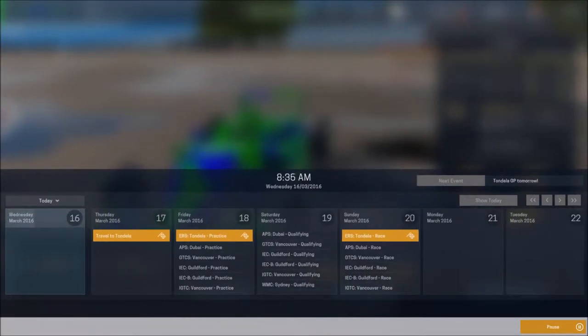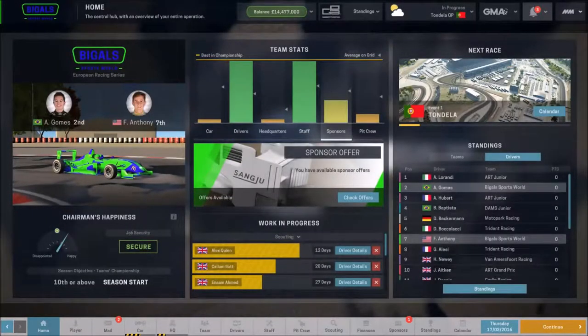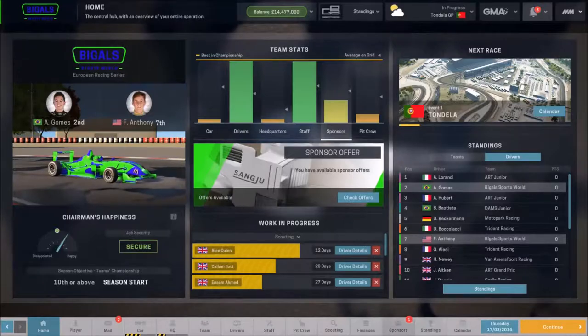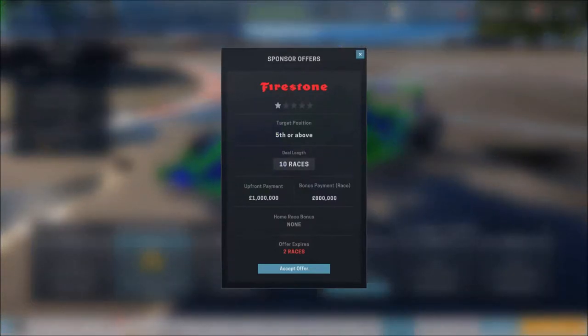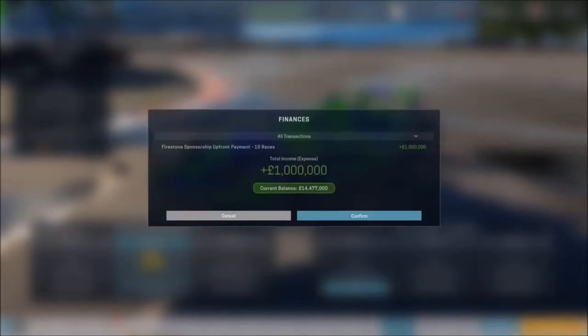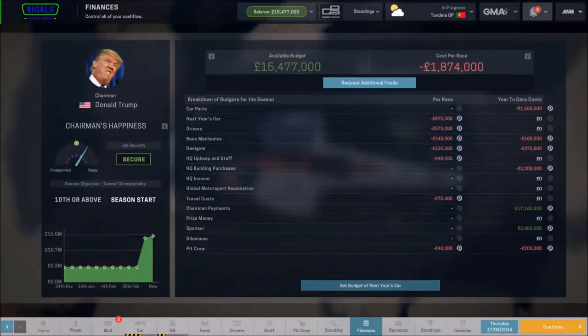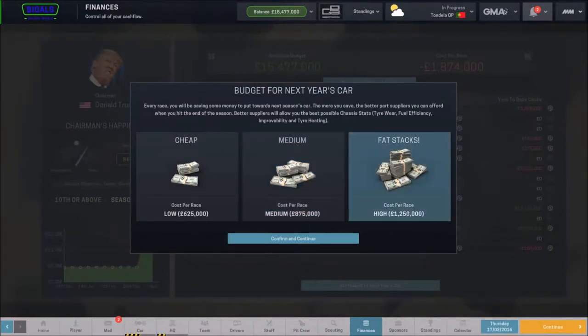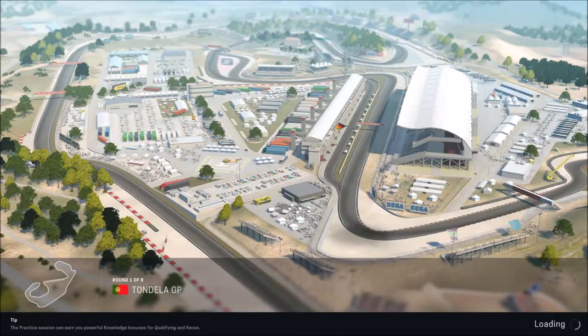Let's see if we can get to a race - there it is, travel to Tundela. Same as in the other series, I won't be taking part in practice - I'll join when it gets to qualifying. We got ourselves another sponsor - Firestone, fifth or above for 10 races, one mil up front, 800,000 per race. Yeah, we can do that - I reckon we can get top five in quite a few races. In our finances we're going to put 1.25 million away each race towards next year's car. I'll join you back as soon as practice starts.